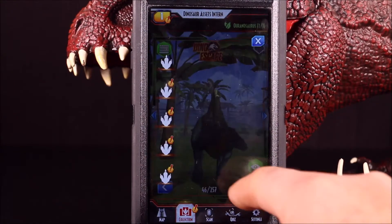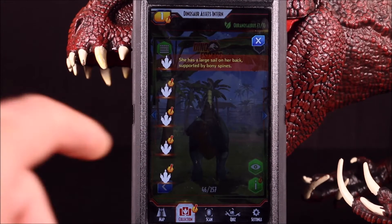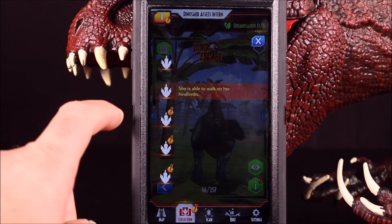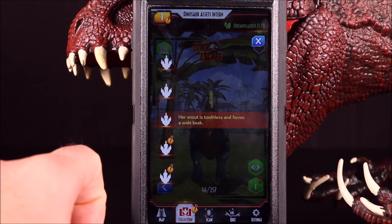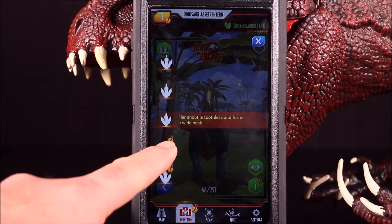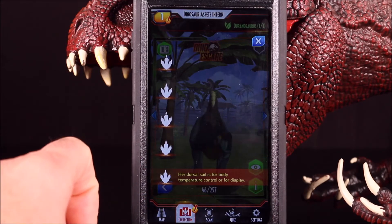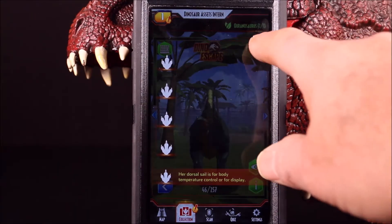Let's get some facts on the Aranosaurus. She has a large sail on her back supported by bony spines. She's able to walk on her hind limbs — two-legged. Her snout is toothless and forms a wide beak. Aranosaurus is an herbivore, and her dorsal sail is for body temperature control or for display.